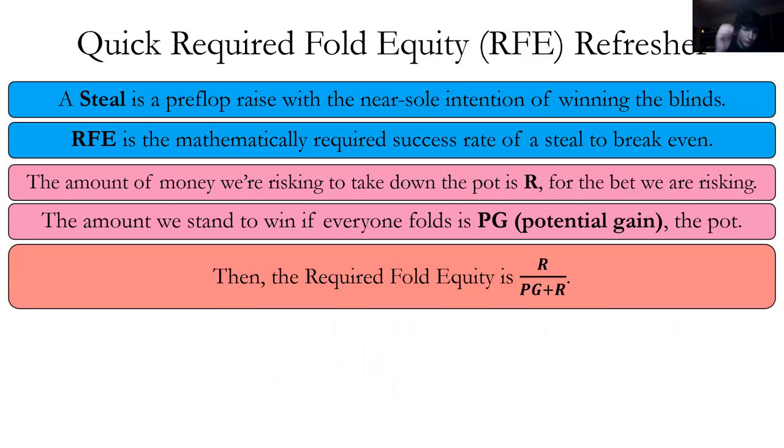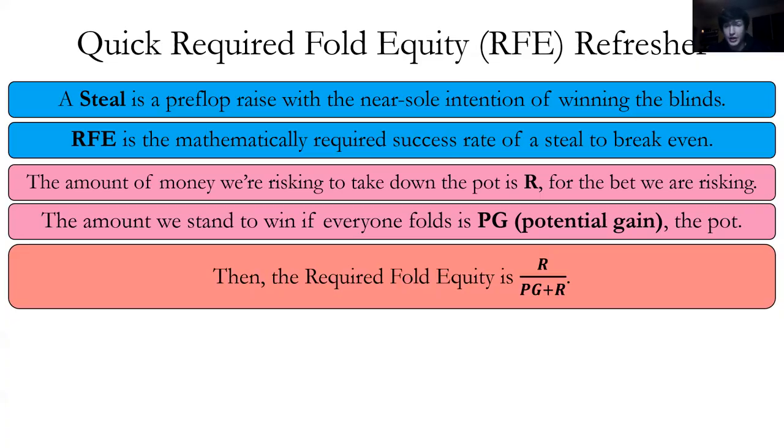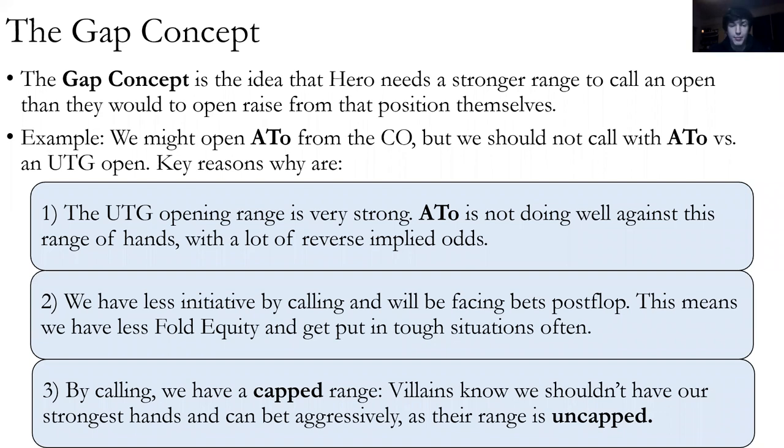Quick review. Required fold equity is the mathematically required success rate of a steal to break even — it's R over (PG plus R). The gap concept is that we need to call with a stronger range than we would be open raising. We have reverse implied odds against stronger earlier position raises, we have less initiative, less fold equity — in fact zero if we just call. And by calling, we have a capped range, opening ourselves up to aggression.